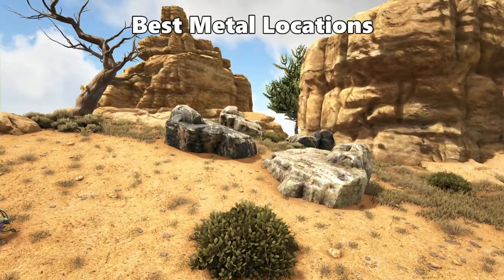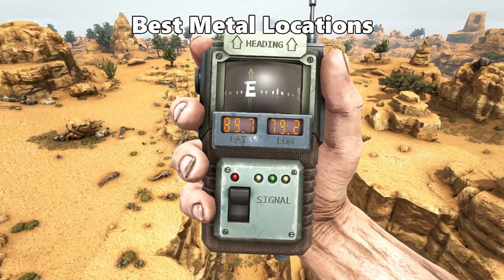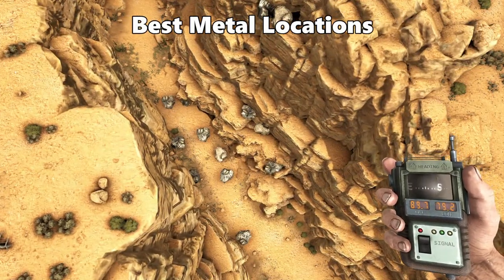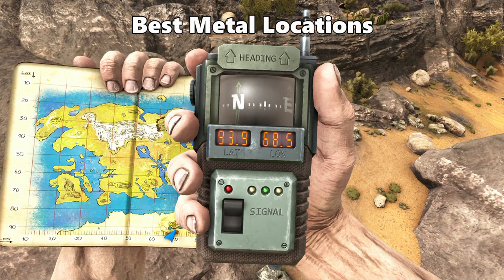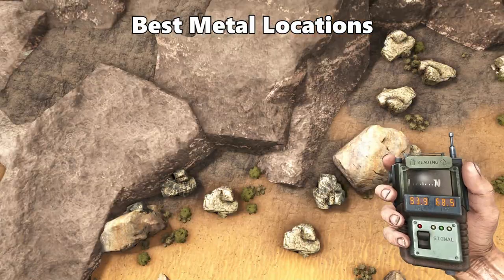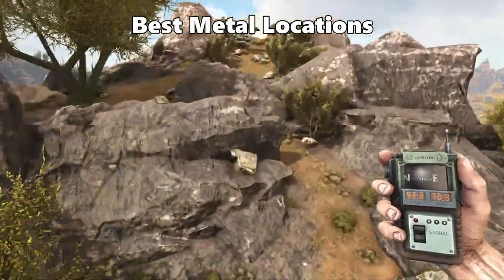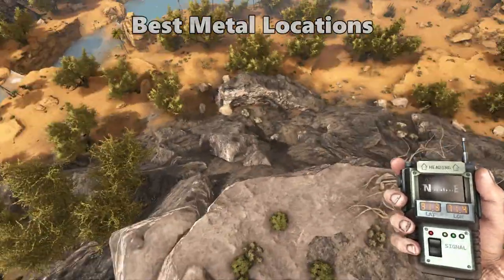Next are the best metal locations. There are two really good metal locations in the scorched earth biome. The first is at 89.7 latitude and 79.2 longitude, located above these canyons — there are a lot of metal nodes below and also above the canyon. The second metal location is at 93.9 latitude and 68.5 longitude, where you can see lots of rich and standard metal nodes. Follow the path up the mountain and you'll find metal scattered around the top and down at the base as well.